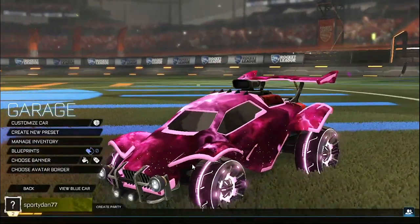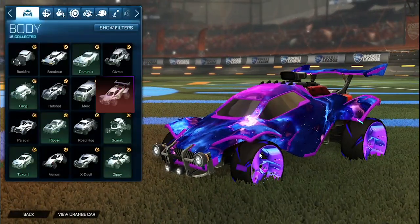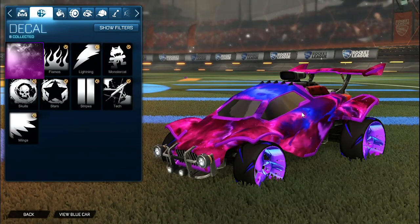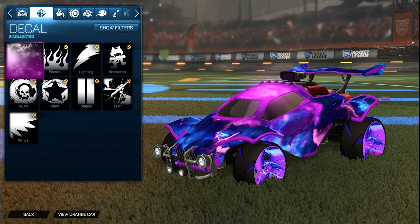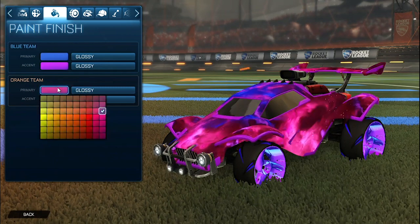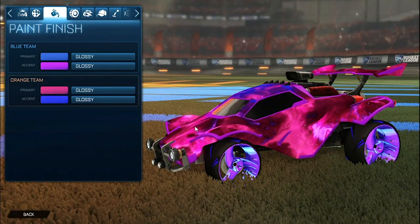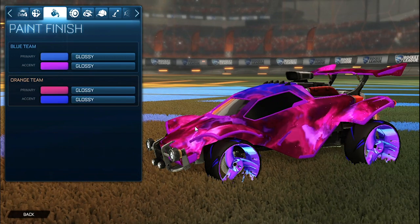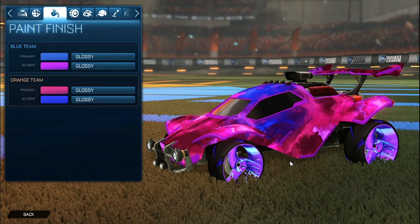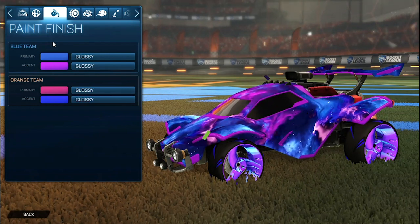Getting into the next car design, we have the Trin 2050 wheels. For the car we have the purple Octane for both sides. For the decal, on the orange side it is the purple Interstellar, and then for the blue side we have the pink Interstellar. For the colors, the primary for the blue side is cobalt with the accent as purple, and then for the orange side the primary is pink with the accent as cobalt. For the wheels on both sides they are the Trin 2050 wheels — I went off the colors of the unpainted Trin 2050 wheels. So on the orange side we have that pink and purple with the cobalt flowing throughout the whole car, mixing very nicely with the wheels. For the blue side we have that cobalt with the pink Interstellar flowing throughout the car and then the purple accent blending very nicely with the wheels.